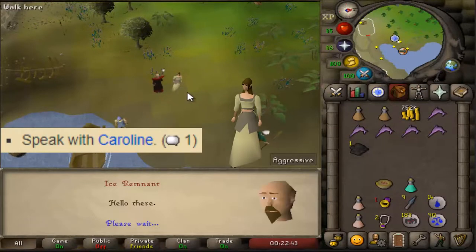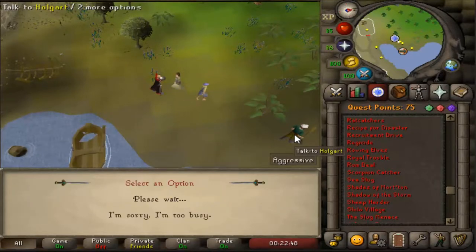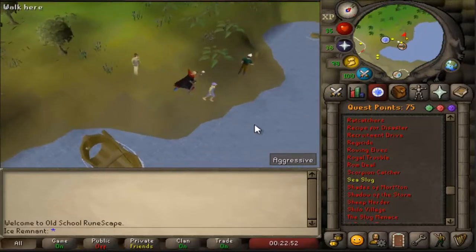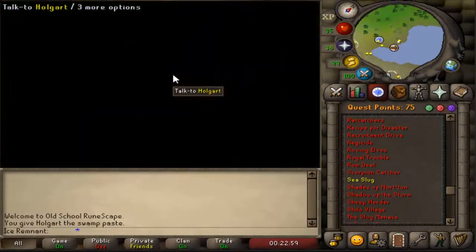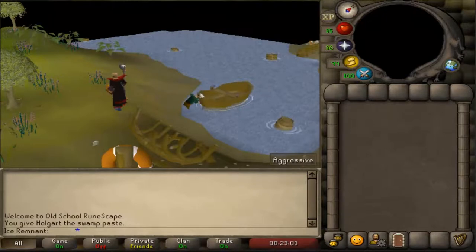To start the quest, talk to Caroline with option 1, then talk to Holgurt. After the cutscene, right-click travel on Holgurt.